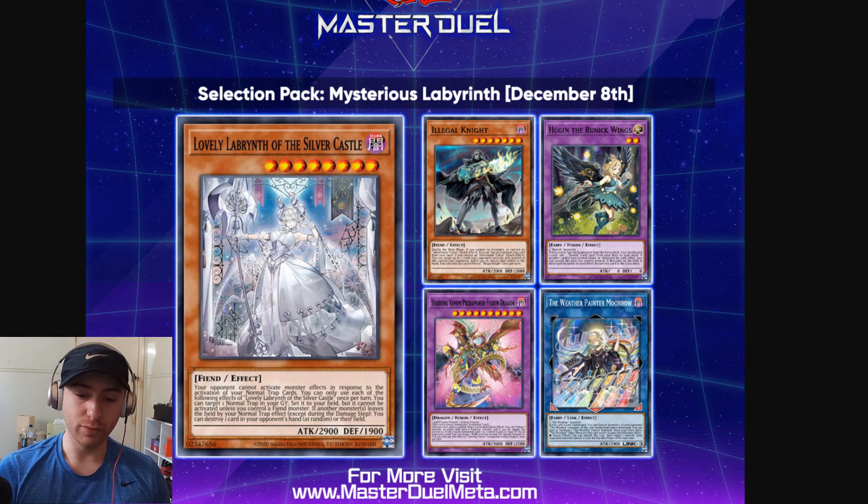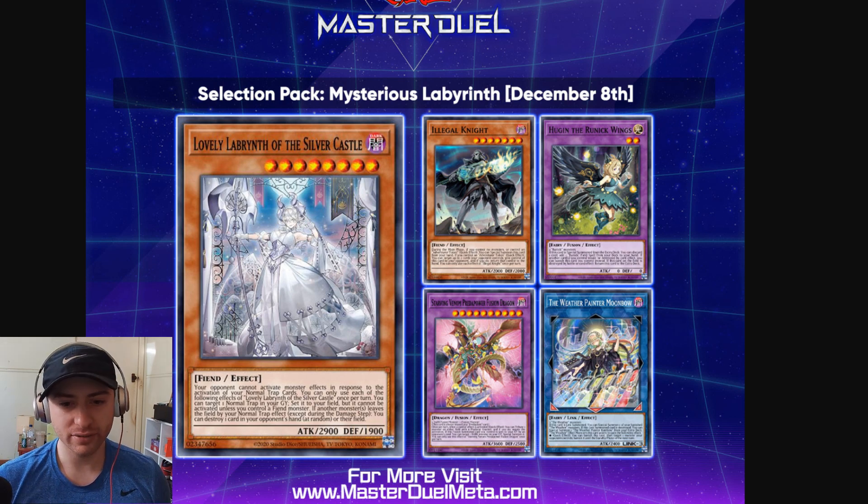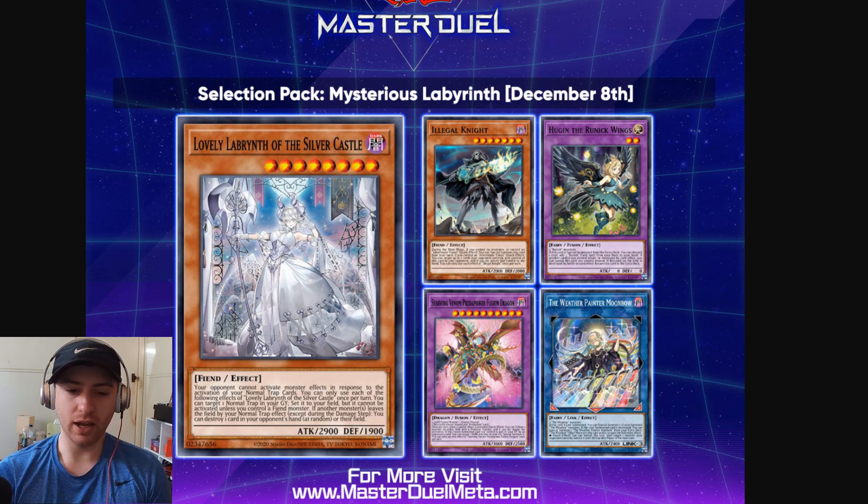Then we've got a new Predaplant Fusion Monster, Supreme Venom Predaplant Fusion Dragon. This card probably won't do much. We have another Weather Painter Link Monster, but if you know what Weather Painters do — because I don't — they're probably not going to do anything. The most impactful card we see is Huguen, the Runic Wings. This card, along with all the other Runic cards, is going to give huge support to the Runic cards and essentially make the Runic Engine playable.